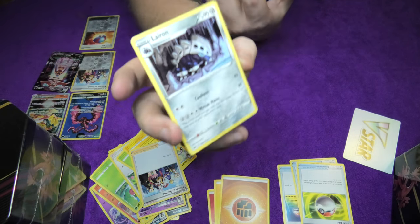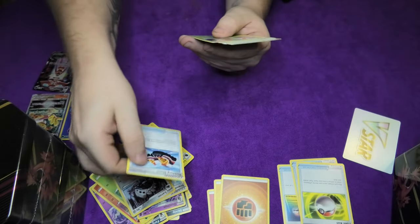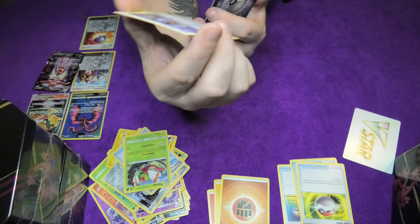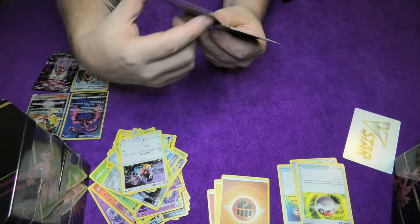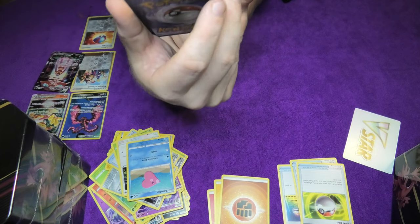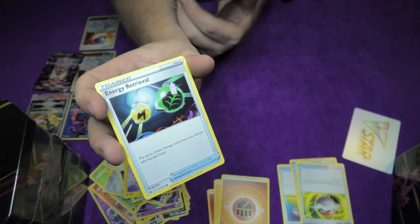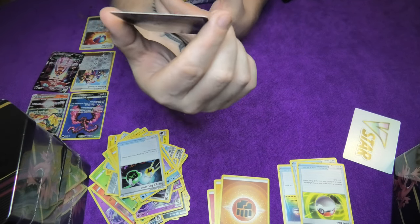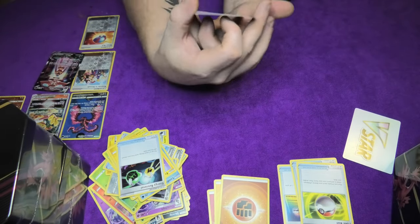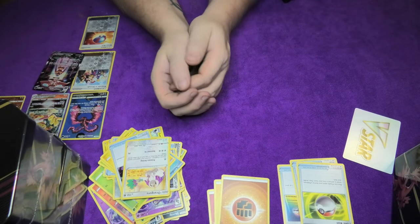Then we have a Leavanny - a jumping Leavanny. Then we have trekking shoes. We have to trek a lot. And a Yanmega - a beautiful little Yanmega. A Chatot. Then we have a Luvdisc - Luvdisc, a weird name, but a beautiful heart. Then we have the Emolga, whatever that is. An Energy Retriever.